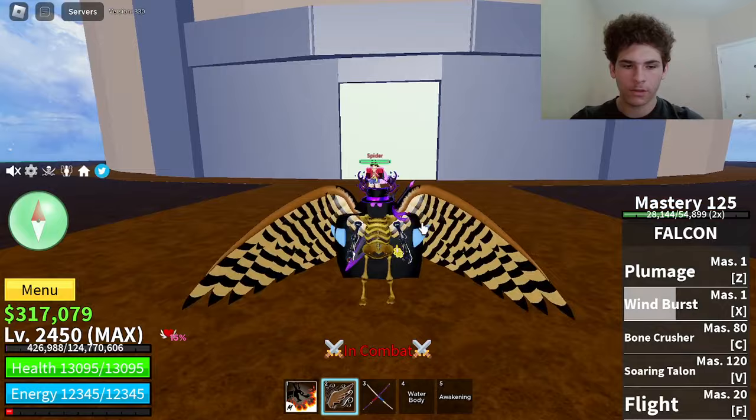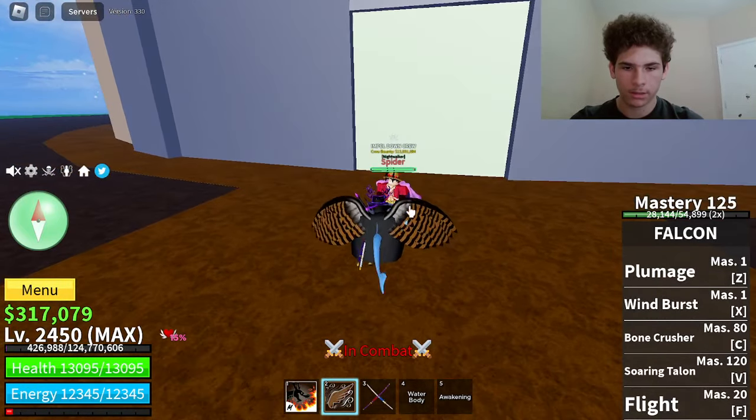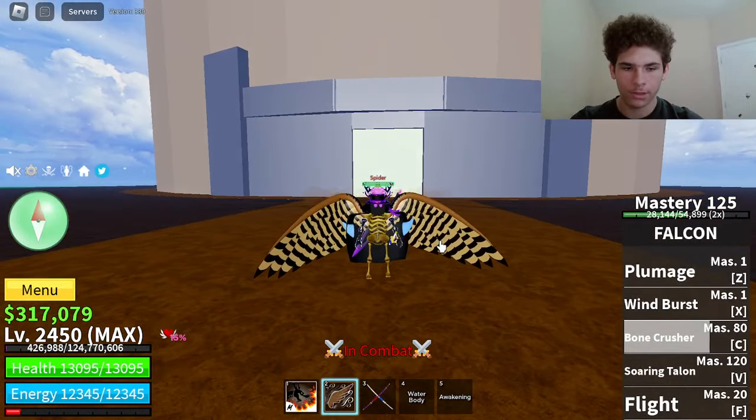The next move on Falcon is called Bone Crusher. Master required on that is only 80. Here's how it looks — you pick up the enemy with your legs, just like a real Falcon would do.